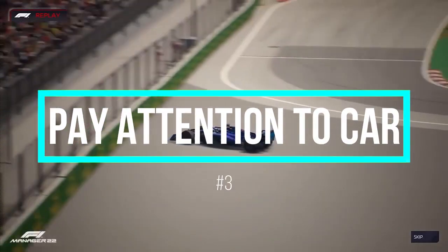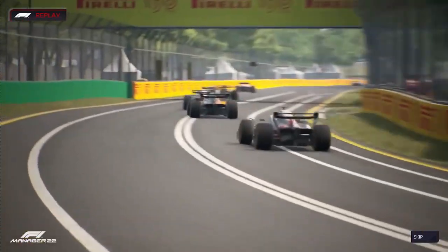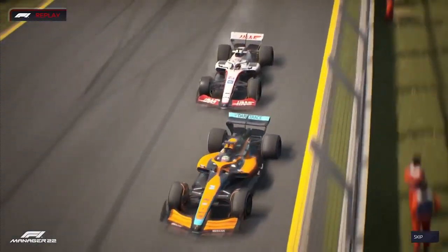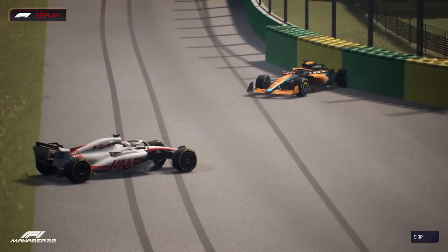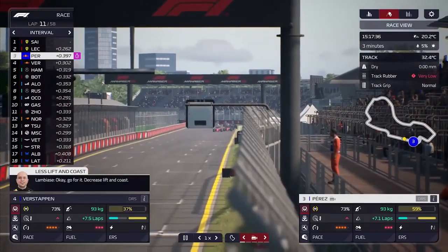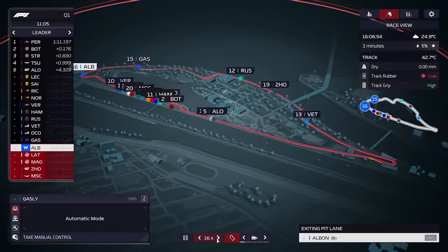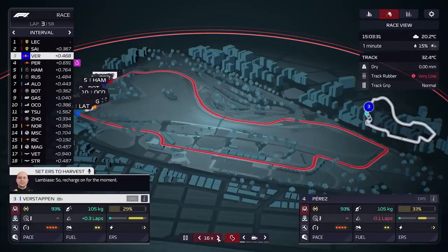Moving on to number three: pay attention to the car. Your car is one of the things to which you should pay close attention. Players will be concentrating on alignment, engine, brakes, and suspension, but they'll end up disregarding their tire performance entirely. Your performance will be significantly impacted by the quality and wear of your tires, so even if you have the perfect setup, what good will it do if your tires fail you in the middle of the race? Keep an eye on that graph under pace directions to help you make the best judgments and extend the life of your car's tires.